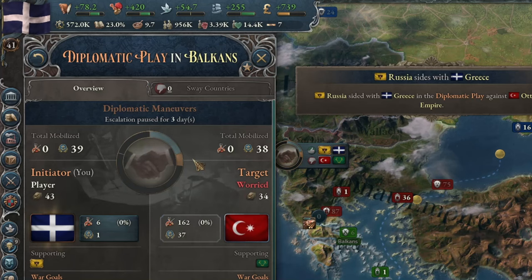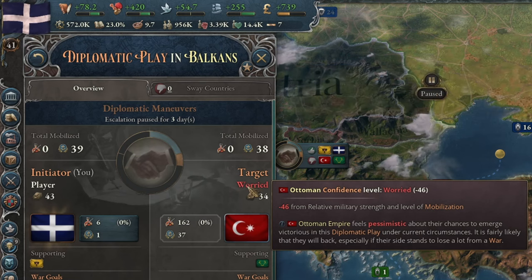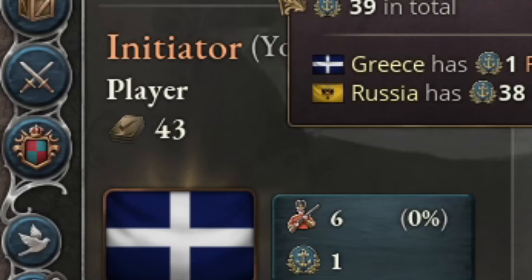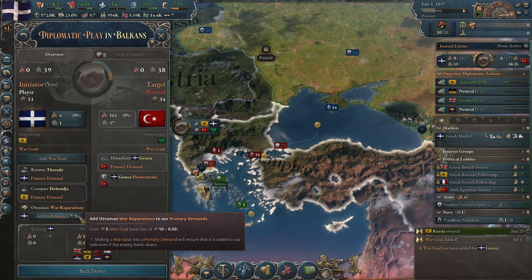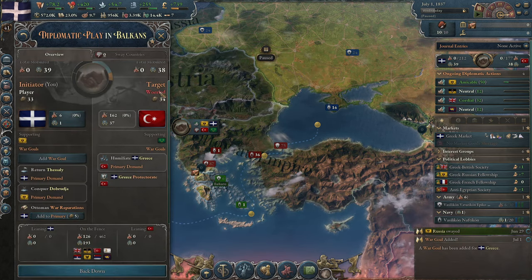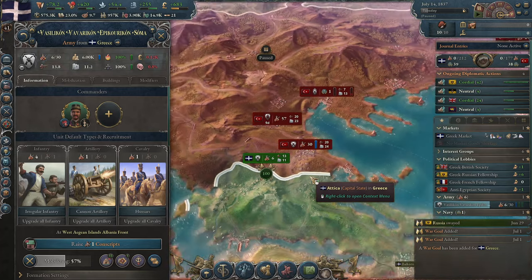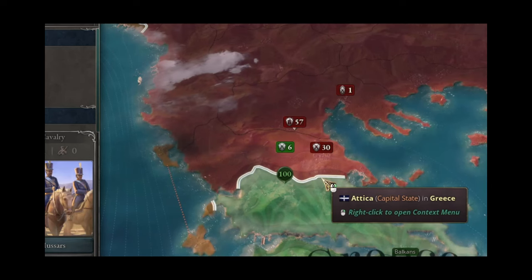Thanks to this, Russia joined the war on my side, and the Ottoman Empire was no longer so confident of victory. I still had more points to use, so I added war reparations to the war goals against the Ottoman Empire, as AI bots have been retreating from wars quite often recently. I also demanded Macedonia, as many Greeks lived there. I mobilized my army and sent it to the front, though let's be honest, they wouldn't achieve much.